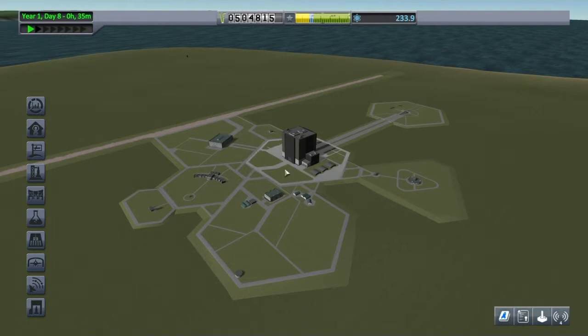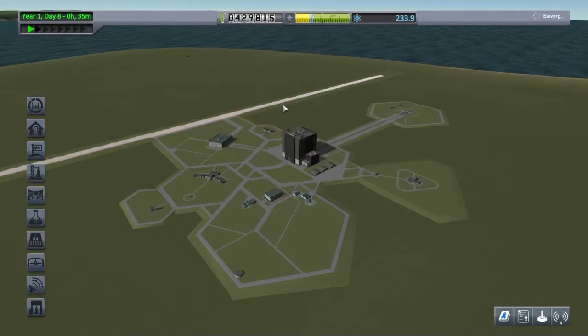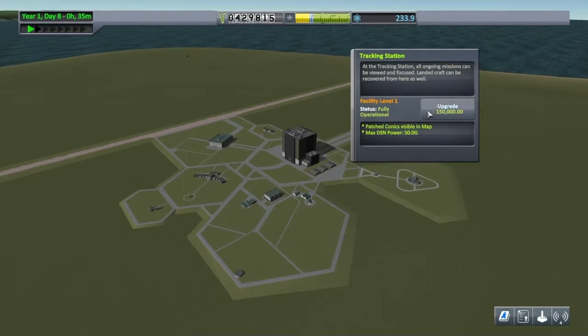First we're going to upgrade mission control, just over here. I'm going to press square and this lets us have flight planning. I'm also going to upgrade the tracking station. This will give us patch conics, which is great because it lets you plan manoeuvres.